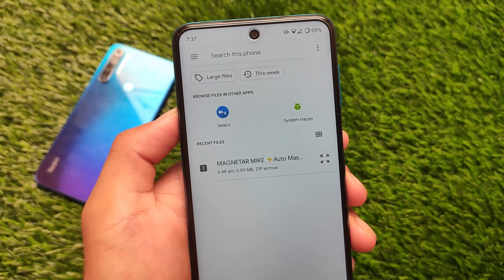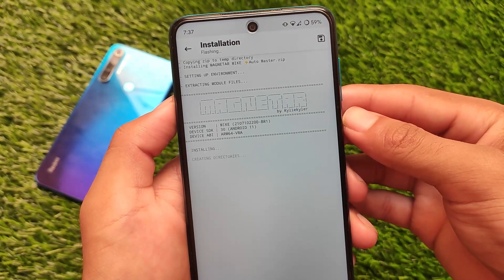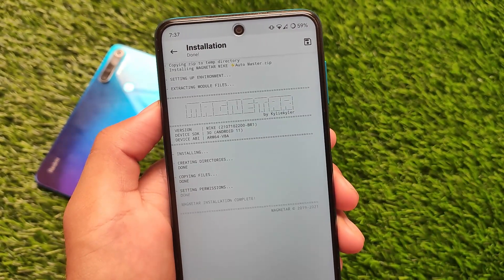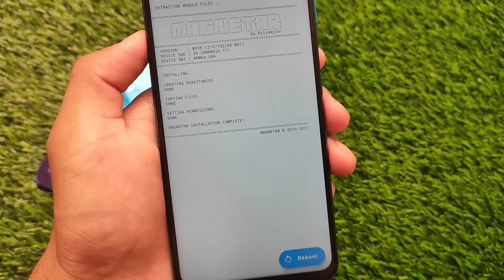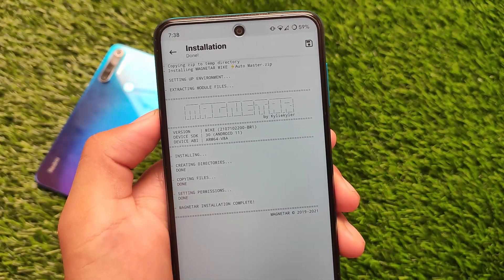Download this file and select it in Magisk. It will not ask you any complicated process — no volume key prompts or anything like that. Installation is done just like this, and after that you simply need to reboot your device. You are good to go. If you want to install this, the link is in the description.